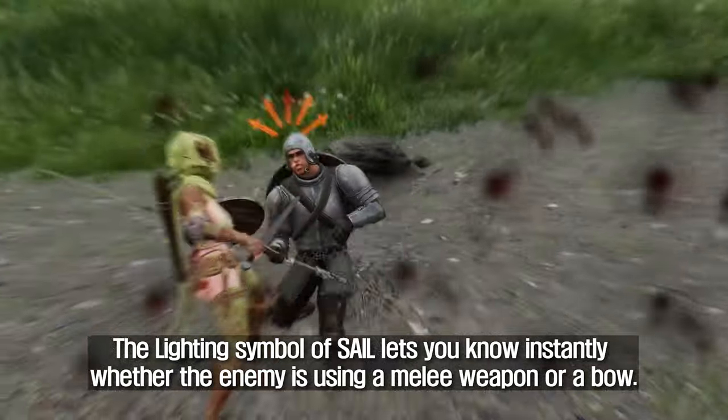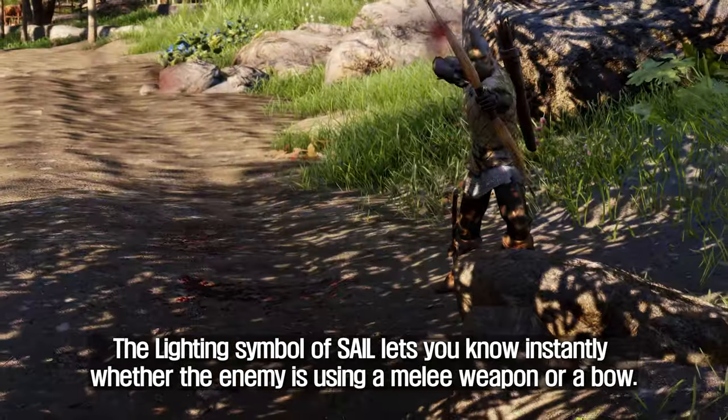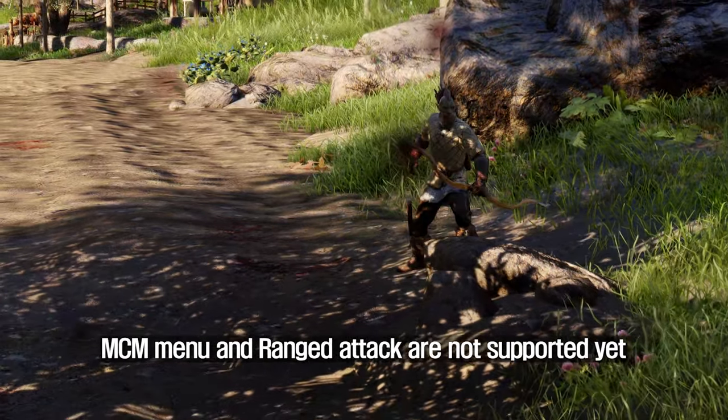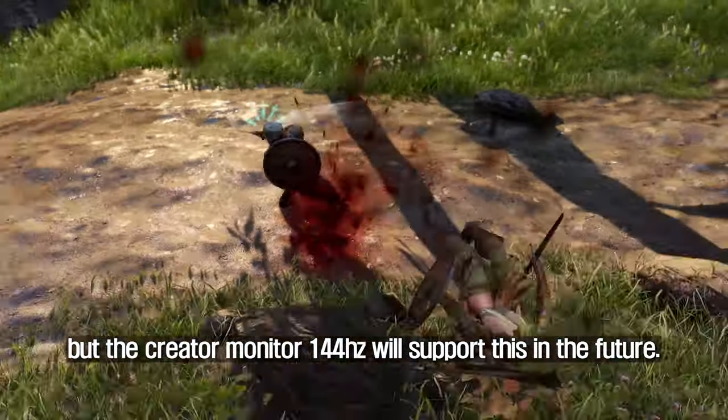The lighting symbol of SAIL lets you know instantly whether the enemy is using a melee weapon or a bow. MCM menu and ranged attack are not supported yet, but the creator monitor 144Hz will support this in the future.